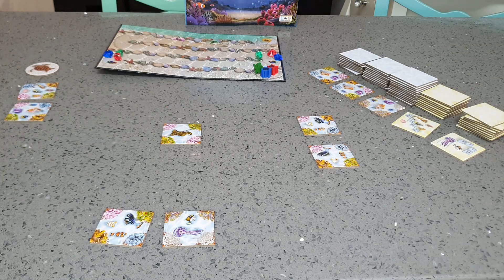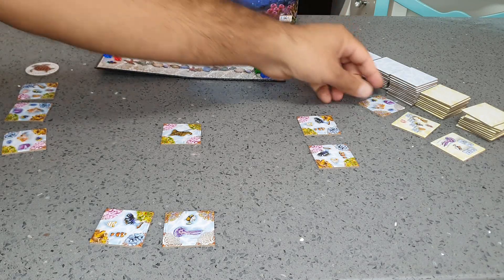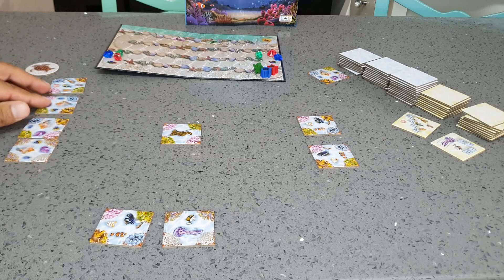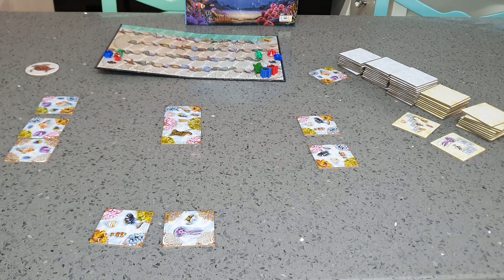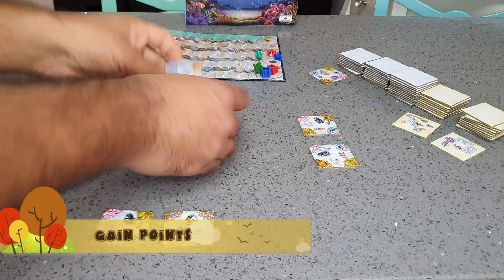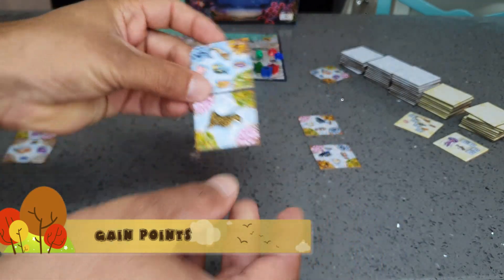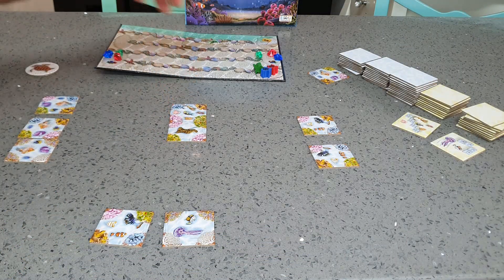You can do the same action three times, two times — however many you need. If you want to take this tile and this tile, I already made two actions. Now I'm going to make another action. I will connect those things and make some points. By connecting those tiles, you can see I connect green with green, pink with pink — those will give me one point each. One point for this connection and one point for this connection.